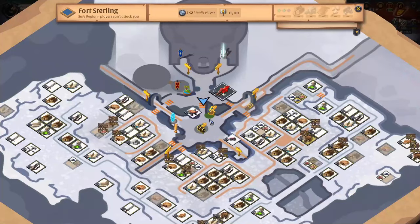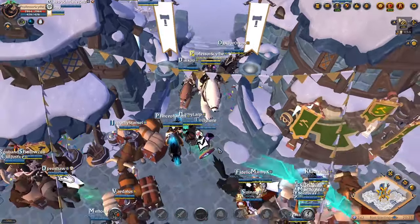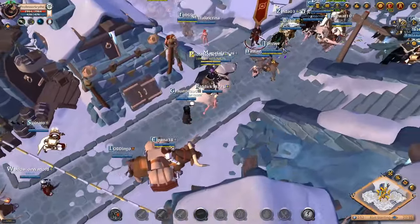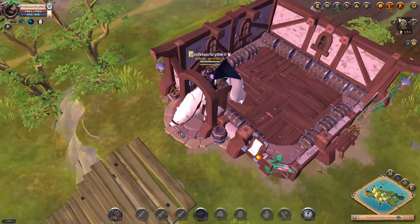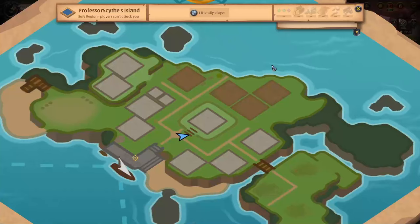We are on Fort Sterling. Every place will be different, but you're going to look for the travel planner. The travel planner is the place you use to travel to different locations, and it will also be used to travel to your personal island. We're going to roll on over there and hop on my personal island. All we do is buy the journey, make sure you're going to your island, and this is where it spawns me because I already have a house set up.